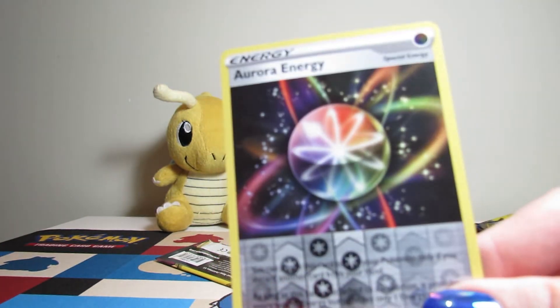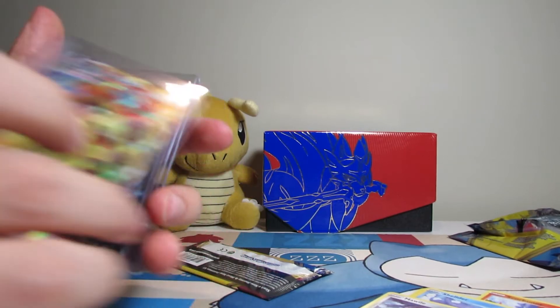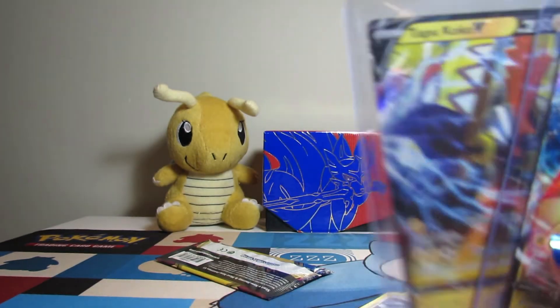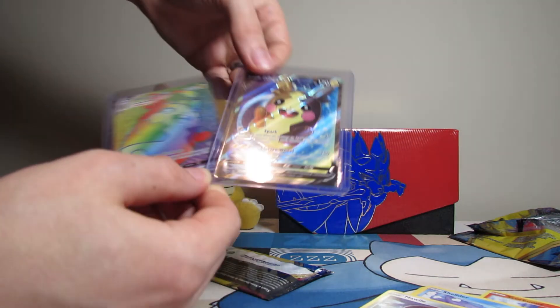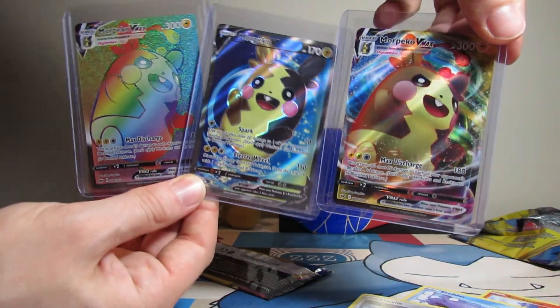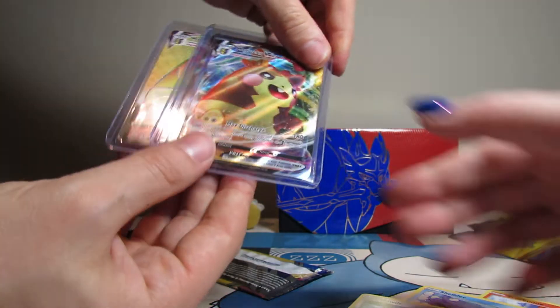I'm happy with our pulls. We've gotten a Tapu Koko V. I think we pulled both of these before — I thought we had a different one. Let's check in our box of special cards. You guys aren't supposed to know that's where we keep our special cards. We didn't pull that one yet. So currently we own these two Peppa Boys — oh, so this is brand new. Then we got the rainbow rare of that one. Yeah, it's the same art but it's the rainbow rare version. Awesome, very cool.